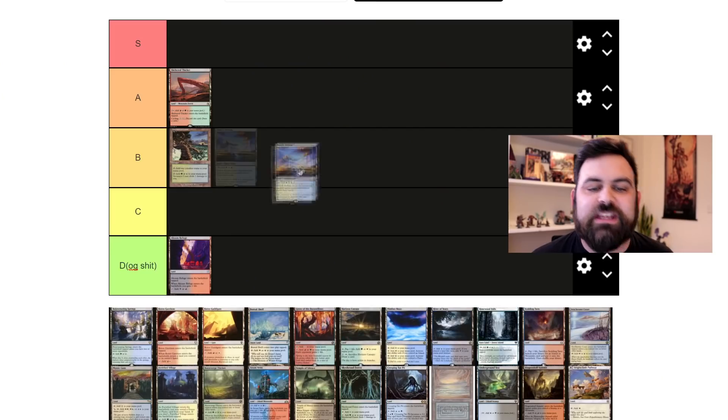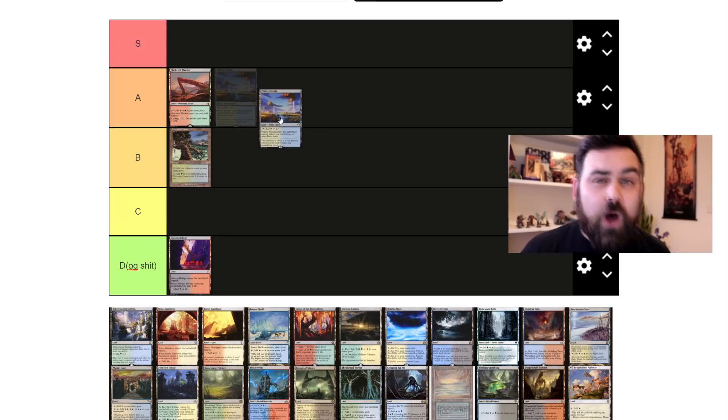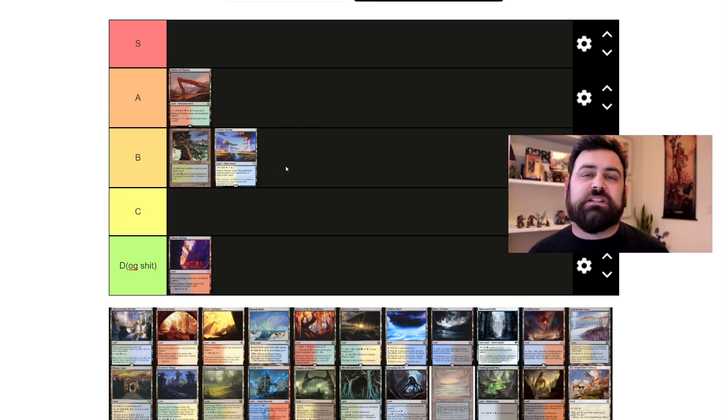Then we have the Tango lands — the Battle lands — which had about four or five different names during their time in Standard. They have typed lands that come into play untapped if you control two or more basic lands. They're fetchable, which is wonderful. I'm putting them at B. The main reason is I hate calling them Tango lands and I hate the arguments around what they should be called. I still don't really know what the community refers to these as colloquially, and that bugs me.